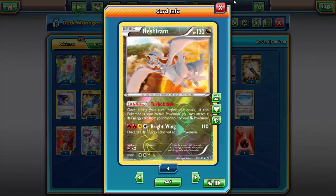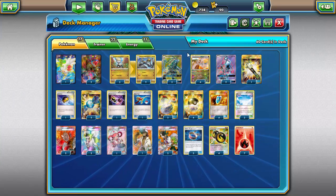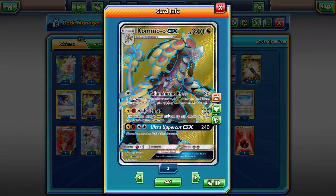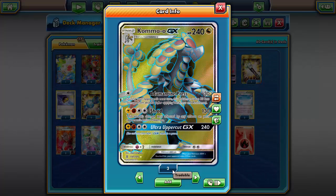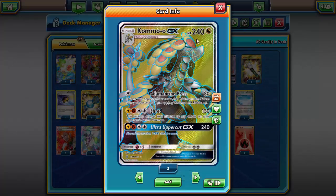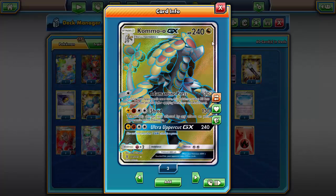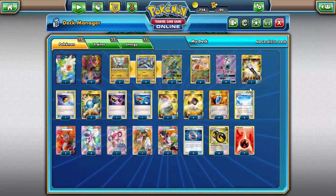Reshiram is actually a decent backup attacker - with a Choice Band it hits for 140 against EXs and GXs. Also, Kommo-o's only potential niche in the entire world is that it cannot be stopped by Glaceon - it's an evolution Pokemon that can get through Glaceon because of Shred. Once the new Alolan Ninetales with Safeguard comes out, maybe Kommo-o will have some use, but right now it's very bad. It does have that very tiny niche of being able to take on Glaceon.